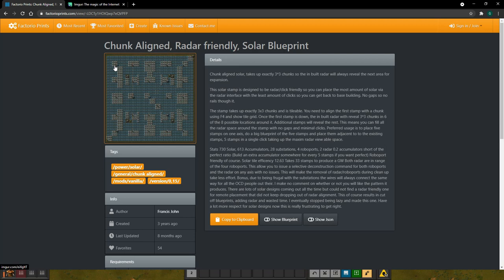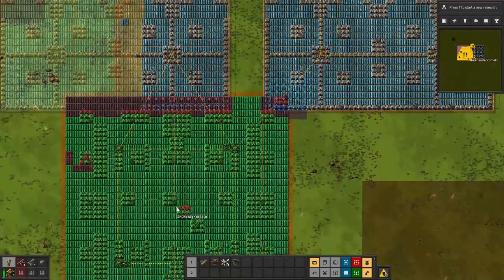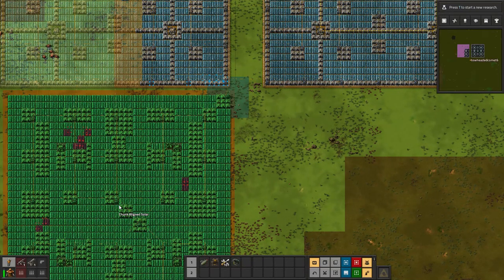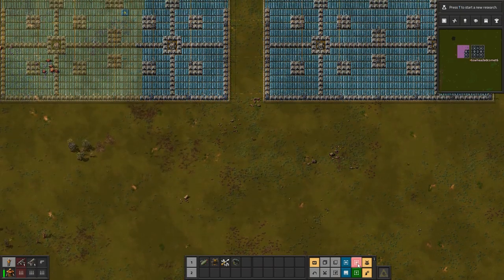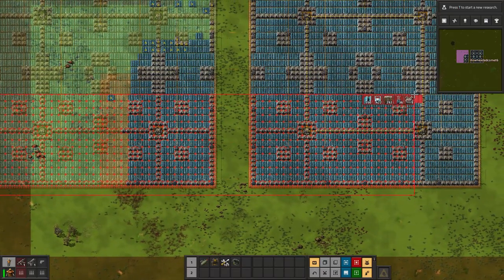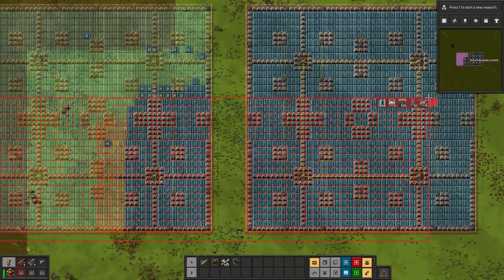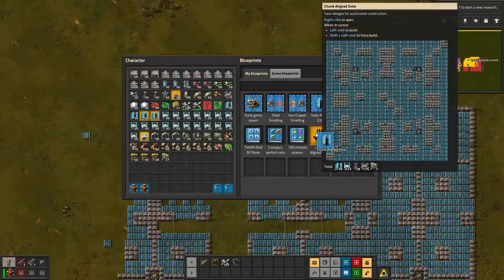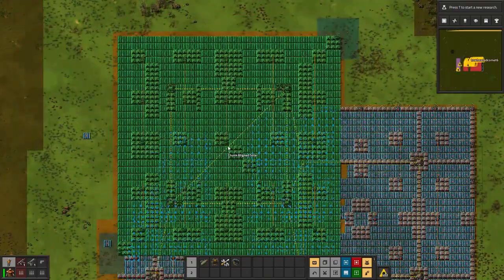There's this one that is radar-aligned. When I go to tile this one, it looks like the robo-ports will always be connected to each other, so I only need to supply it at the beginning. I like this one more. I'll leave links to both in the description — you can decide which one you like more — but for me I'm going to use this one.